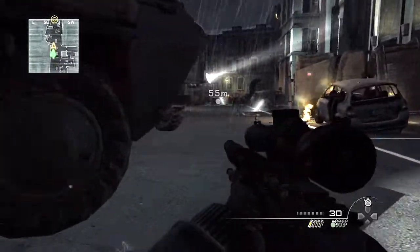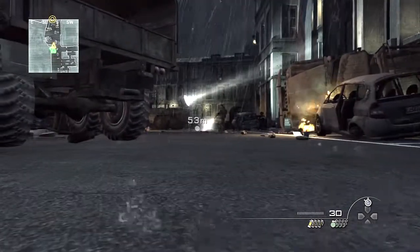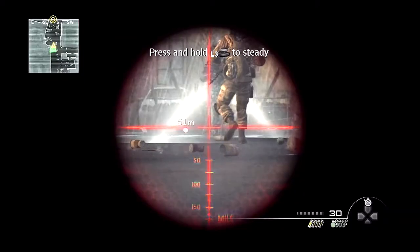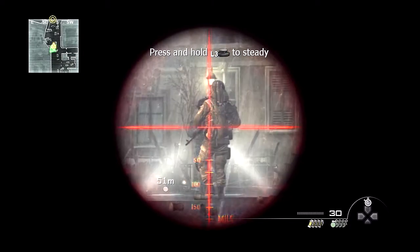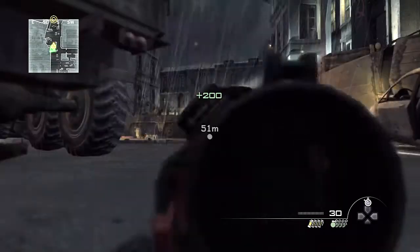I move up to this vehicle and then go prone, and you're going to see two guys right up here. I usually move up to right about here and wait until they get a little bit closer, then I take them both out with one bullet — just like that. Reload.